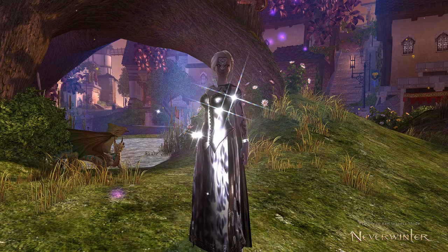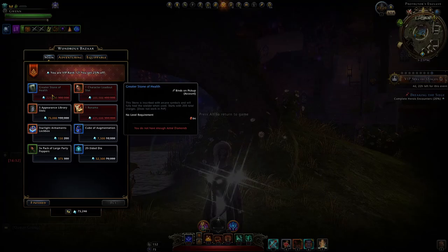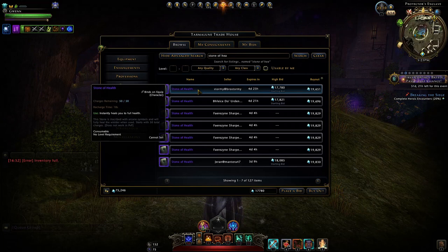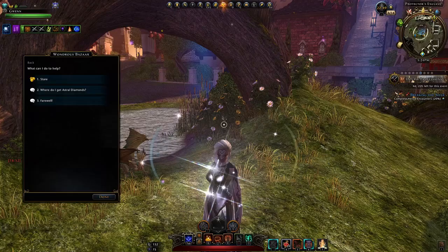Lastly, the Wanderer's Bazaar deal on the Greater Stone of Health — just avoid it. It gives 200 charges, but you can buy a purple Stone of Health on the auction house for about 20,000 astral diamonds with 50 charges. That means 200 equivalent charges would only cost 80,000 astral diamonds, versus spending 220,000 here or even 300,000 on the auction house. Avoid it — buy the purple stones and you'll be fine.